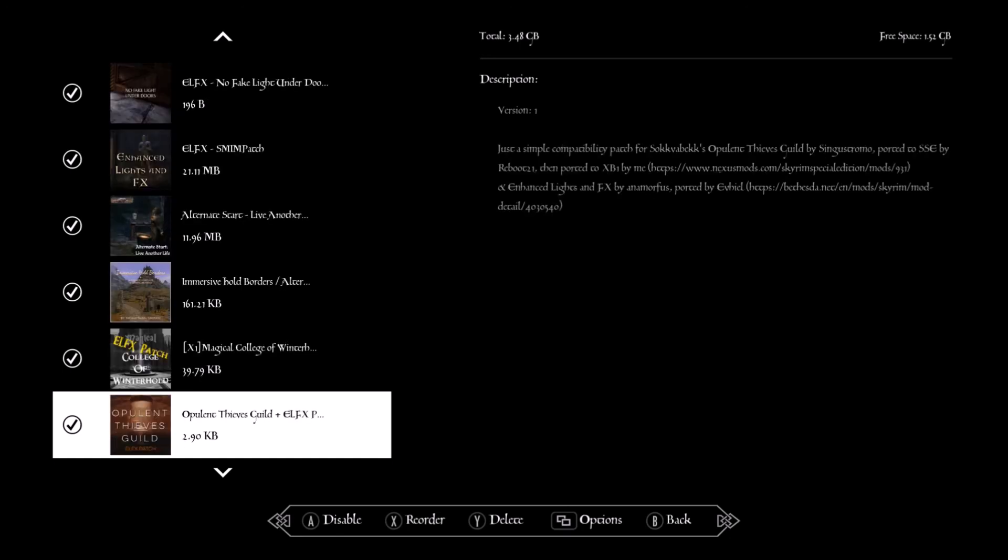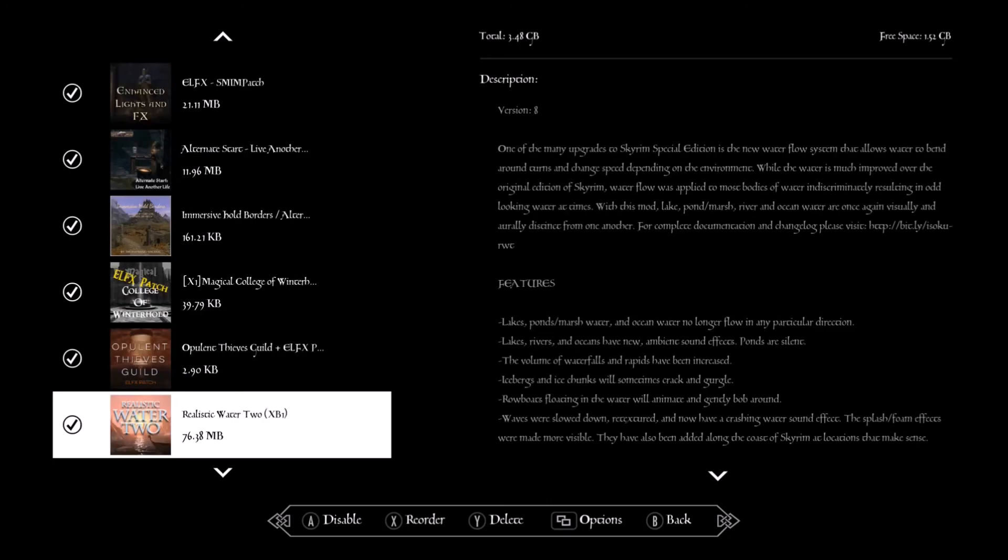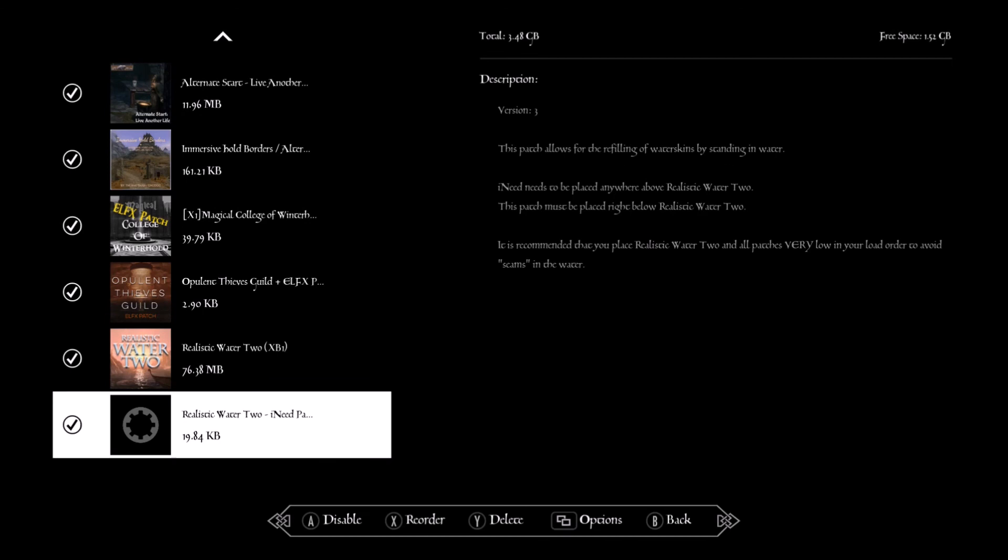The College of Winterhold lighting patch pairs with the lighting mods we did. The Thieves Guild is also fixed with that lighting patch. Realistic Waters 2 — gives better water effects. The Realistic Waters 2 iNeed patch pairs with the iNeed Extended mod so you can collect snow to make water, walk into water and use your water skin, and it all works together.